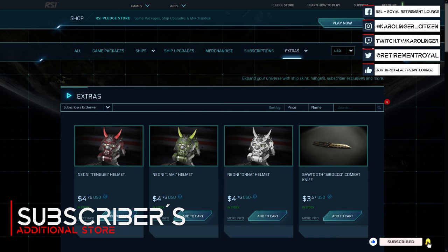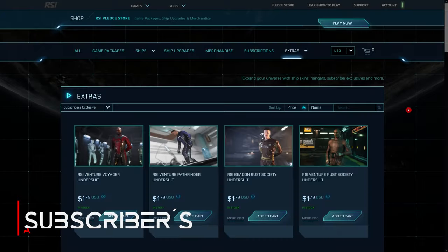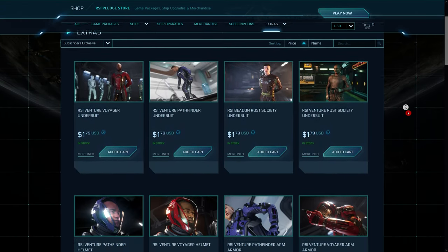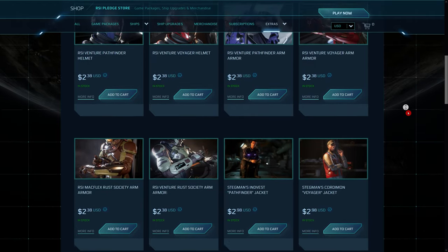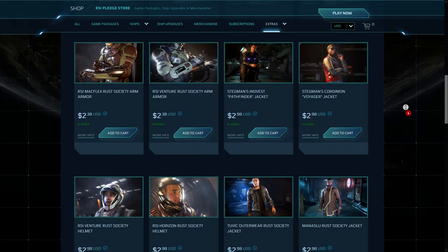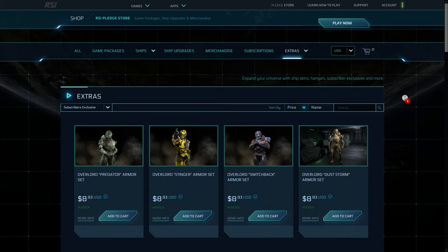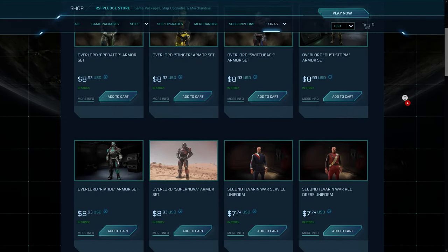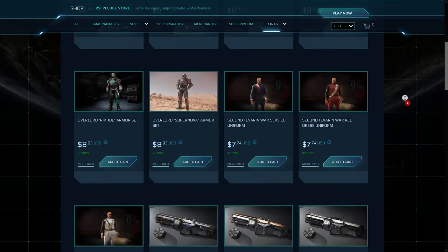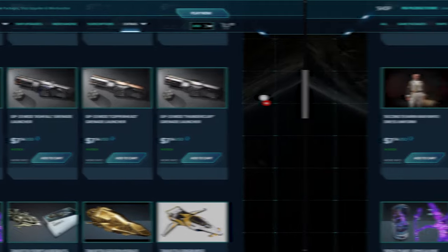Really exclusive is the additional subscriber store where you can buy all subscriber items released so far — mostly armors, weapons, or in-game items — for real money or store credits. These subscriber items appear monthly regardless of whether you have a yearly or monthly subscription, but there is a distinction between levels: with the Centurion level you get the standard version of the item, with the Imperator level you additionally get another color variant. The third available color is only purchasable through the store.